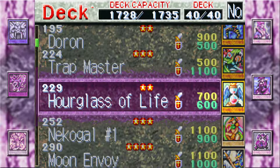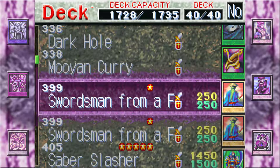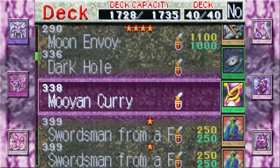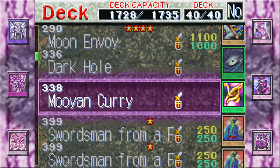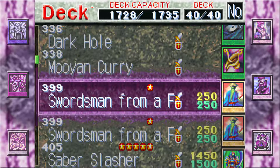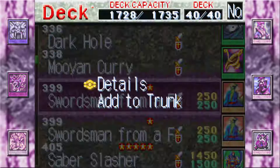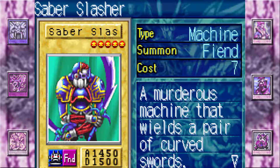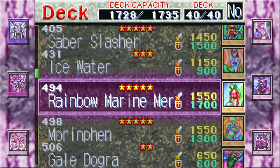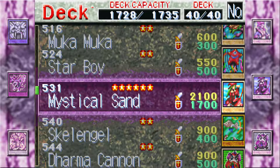Nekugel Number One is cool because she has 1100 attack, same with Moon Envy. We got Dark Hole, Moon Moonen, and Muyann Curry — had to throw that in just because it's zero cost so it fills a slot. You also can't have more than 40 cards, you have to have exactly 40. Swordsman from a Foreign Land only has a cost of 14, so I had to throw him in. Saber Slasher looked kind of interesting, and Ice Water has a nice attack. Rainbow Marine Mermaid is cool. We've got one Mystical Sand.